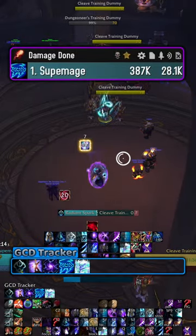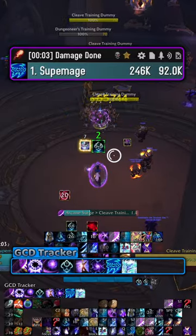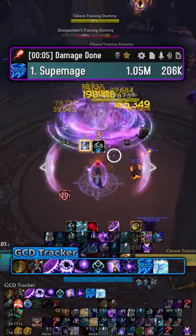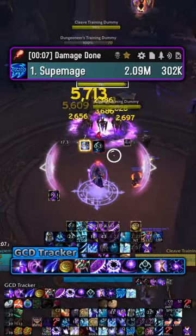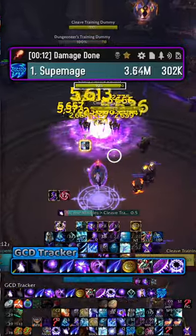For this ramp, you want to cast Radiant Spark, Arcane Orb, Arcane Blast, Arcane Surge, Barrage-Magi combo, Nether Tempest, Barrage, and then fit as many 4-charge Barrages as you can into the rest of Magi.